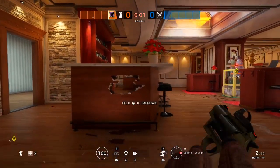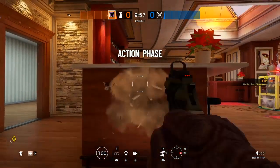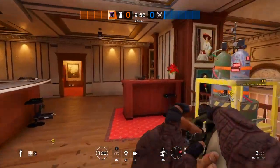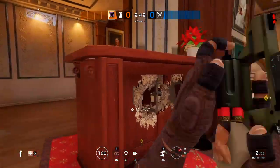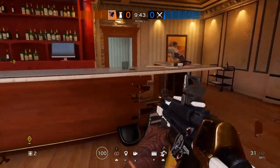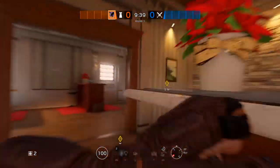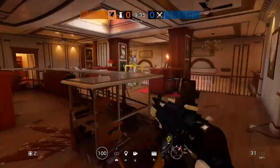My next tip is in relation to destroyable cabinets and different things around the map. I'm going to show the top floor on Café as an example. Oryx is a very good method here — if you bring him in and just start ramming into all these different bar stools, it opens them up very easily, you don't take any damage, and now you have amazing lines of sight throughout the whole objective.